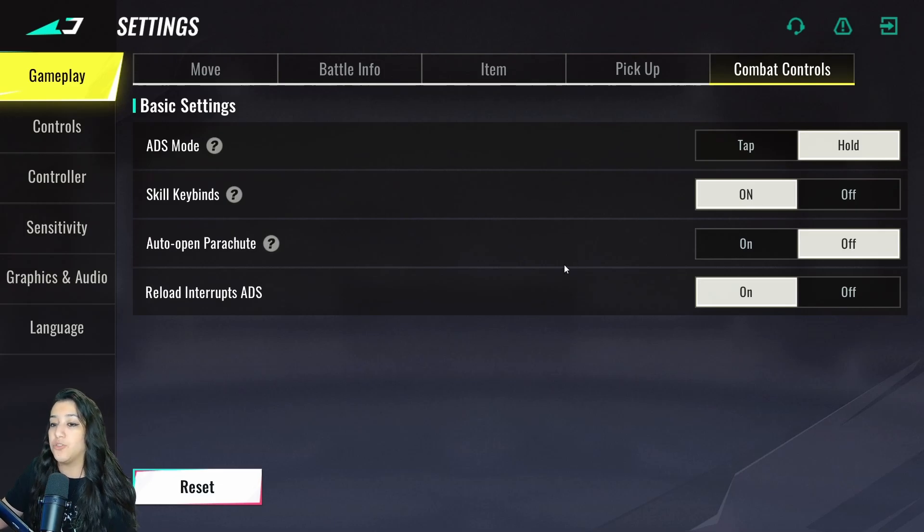For combat controls: ADS mode is on hold — some prefer tap, but hold is better on PC. Skill key binds are on. Auto open parachute is off, which is very important — if it's on and you're going down a zip line, it can accidentally trigger the parachute. Always parachute manually. Reload interrupts ADS is also on.